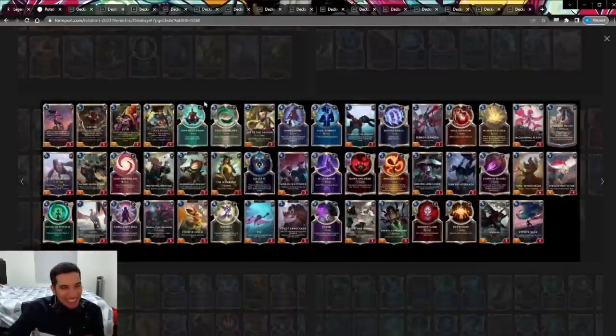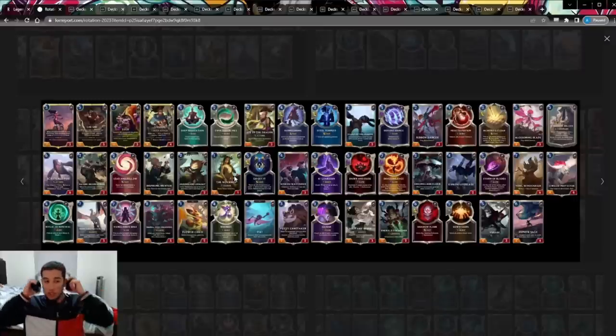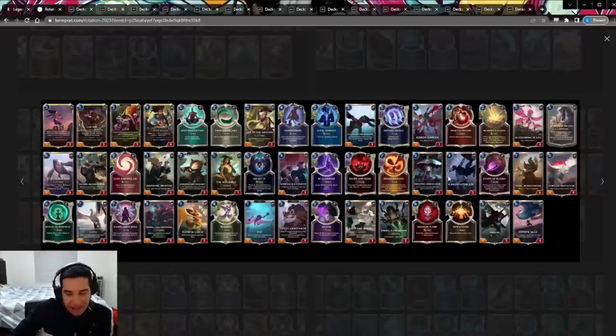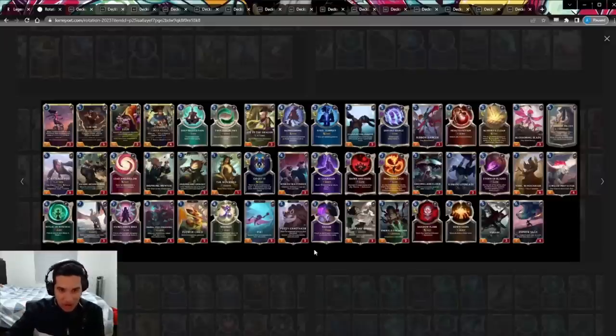Ionia loses Deep Meditation, Twin Disciplines, Isle of the Dragon, and Homecoming — four staple cards for a lot of Ionia decks, just gone. Obviously all of the Blade Dance package gets rotated out together with Irelia. The Stun Landmark gets rotated. Scattered Power was a good hit. Some aggressive strategies here with the Inspiring Mentor getting rotated, which is a bit crazy when you still have a lot of other Elusives. But I guess Riot is scared of having too many one-drop Elusives, as we saw with the Encroaching Shadows deck. A lot of the other Ionia cards being rotated are cards that weren't really seeing play.